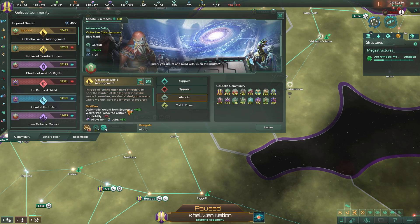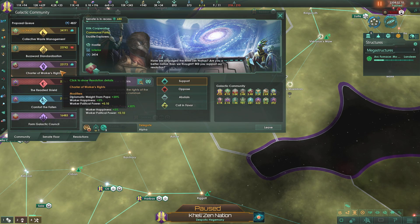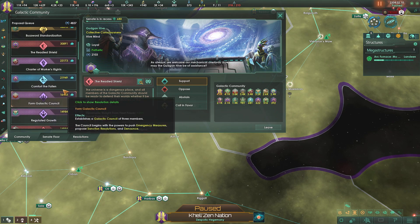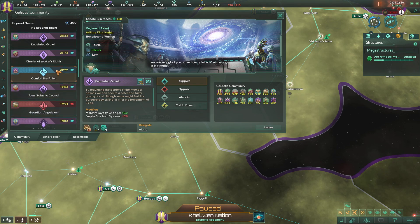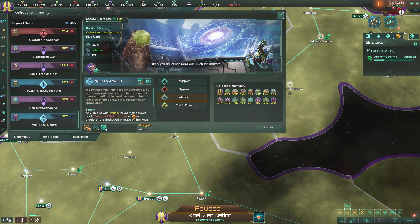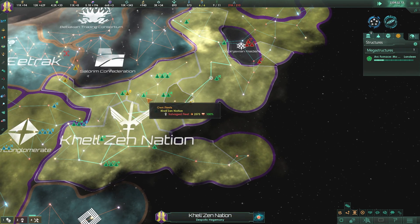What's coming up next? Collective Waste Management - sure, I'll support that one. I'll support that one too. Readied Shield - I'll support that one as well. Regulated Growth - I'll support that one. Guardian Angel Act - nah, I don't like that one. Pest Control - I'll support that one. I don't like the Tanaki; we've had bad experiences with the Tanaki, so I don't like them very much.